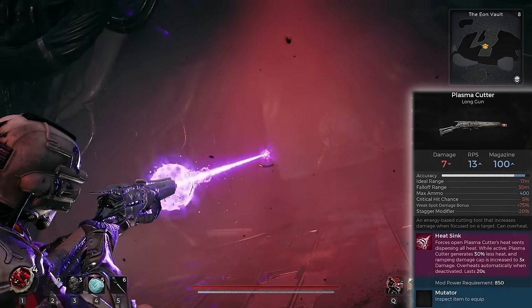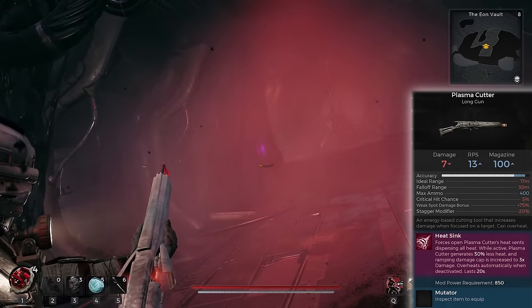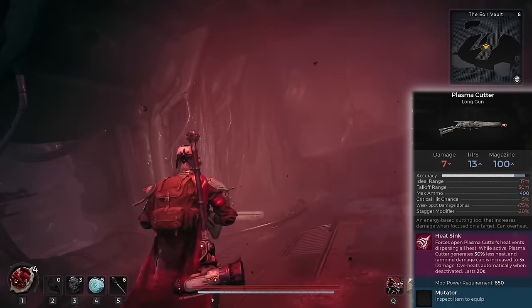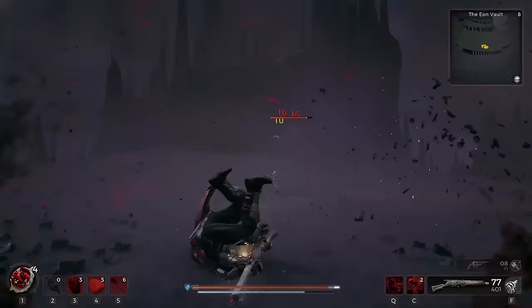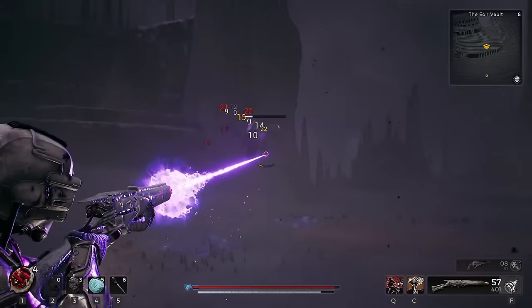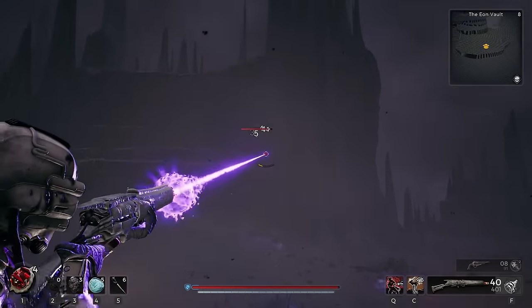For the next 20 seconds, it generates 50% less heat and it can go to a maximum of three times its original damage cap. You become an absolute powerhouse for 20 seconds. If you level this up to max, you are going to be melting bosses with this weapon.